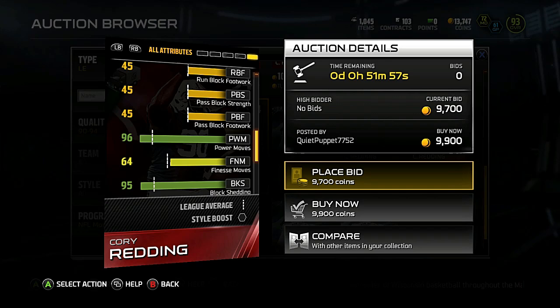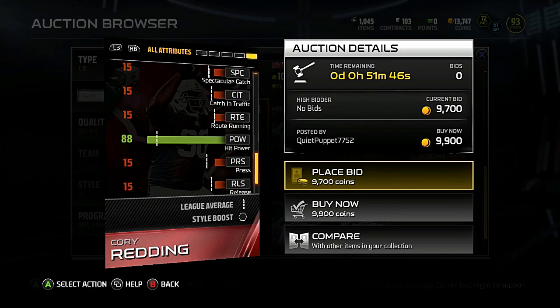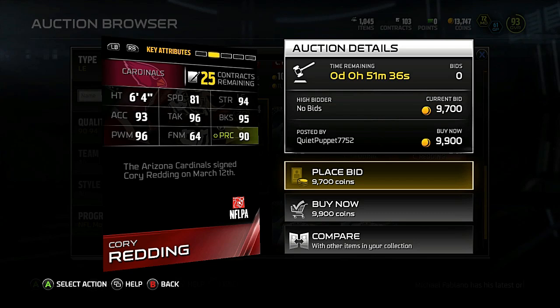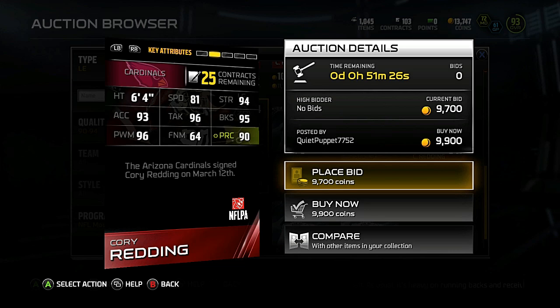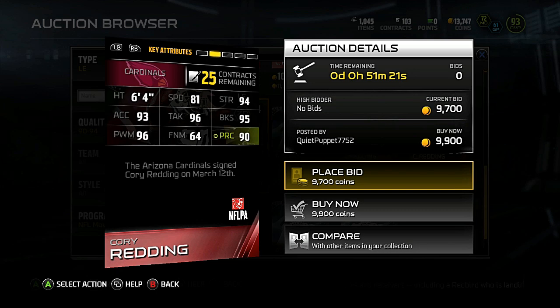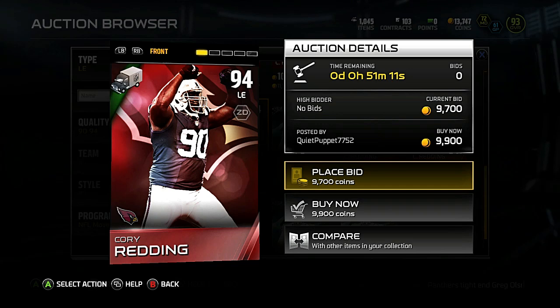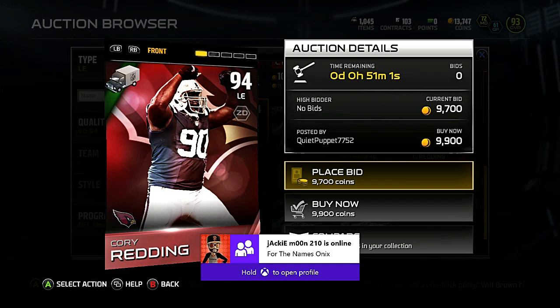He still looks like a good run-stopping card — he'll probably get into the backfield every now and then with good block shedding and power move, but really low hit power. He's not a pass rusher — he's more of a run-stopping DE, more of a 3-4 DE. He looks like a really good, cheap 3-4 defensive line option. Good strength, good block shedding, good tackle. None of these cards really look too spectacular, especially for two 24-hour cards. That's gonna do it for this one — I'm Onyx and I'm out.